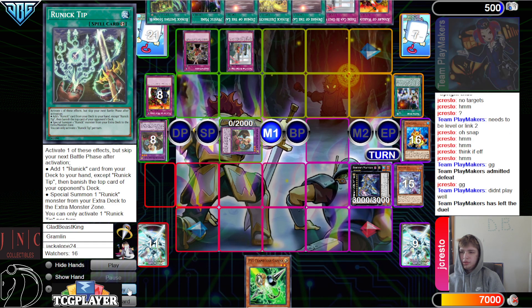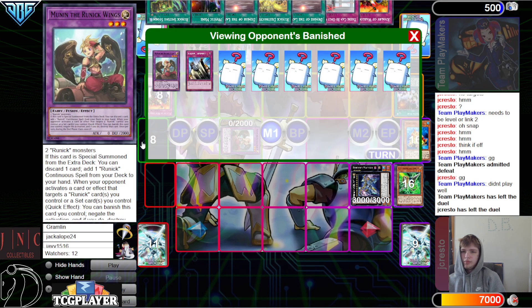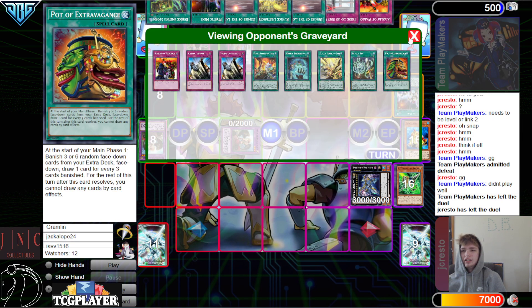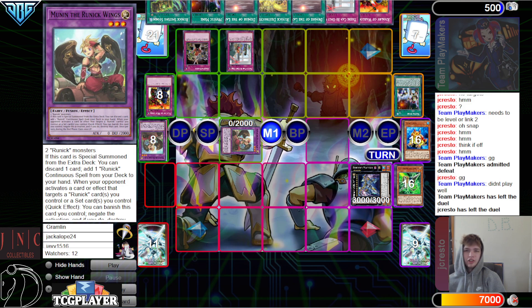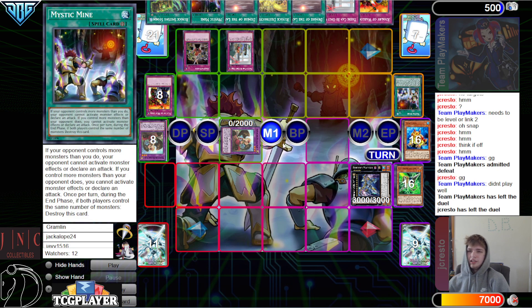Didn't play well. Nine floodgates, plus like three Demise of the Land, Judgment, and all that — it really makes it hard to play a lot of the time and actually do stuff and get your engine rolling. I don't like having to sit on Mystic Mine that long in that deck, because you really want a Fountain draw and you really want to deck your opponent out quick.